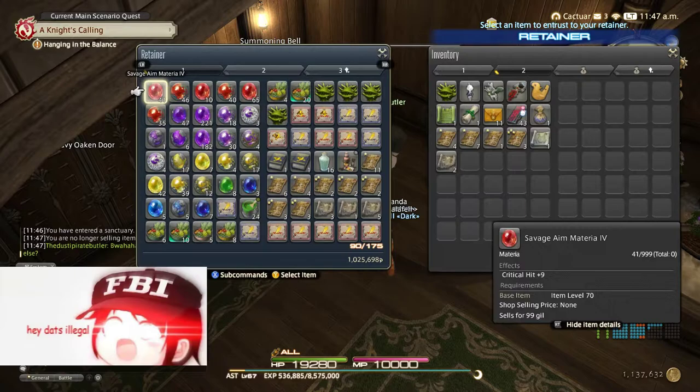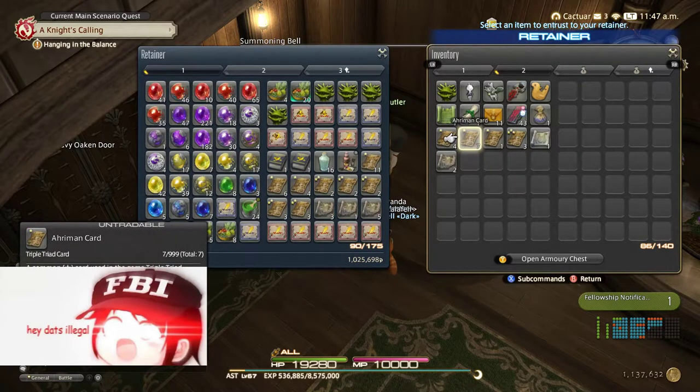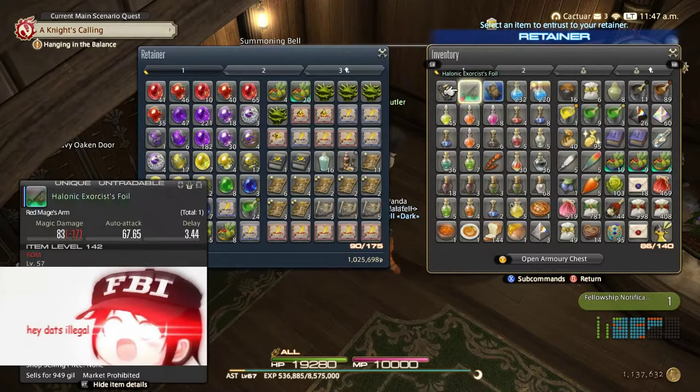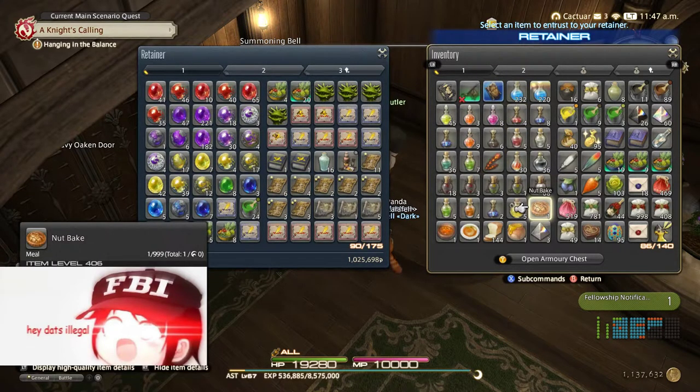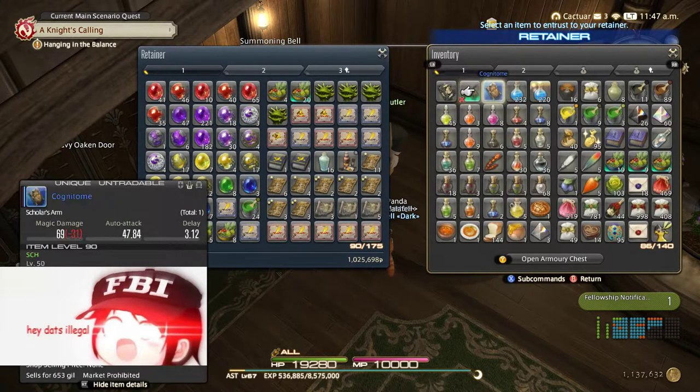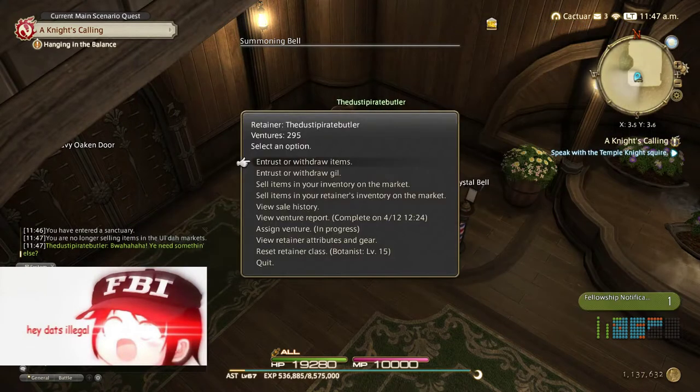I have a retainer for all the stuff I want to hoard that is not going to be sold, and then a retainer for all the stuff I am going to sell. I had a big square of trash items that I sold to my retainer — selling to your retainer here is fast because there's a short distance between nodes and the interface is slightly faster.